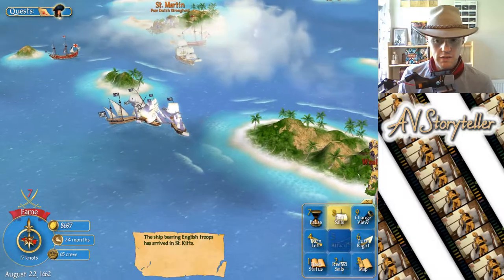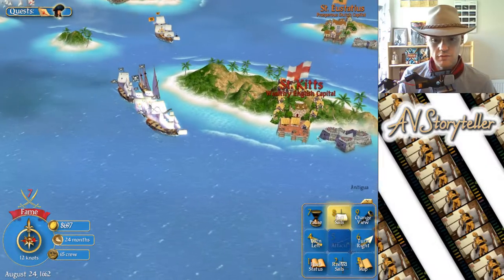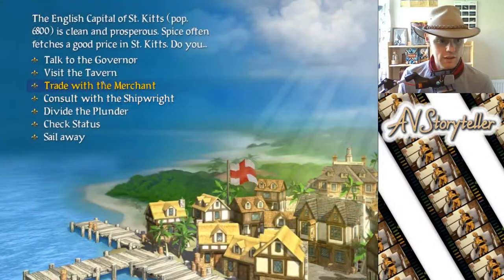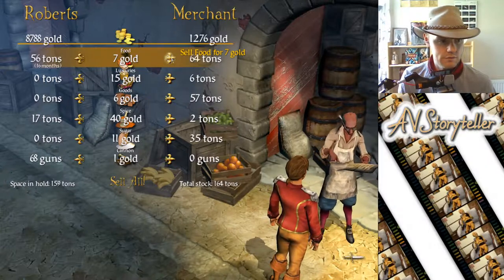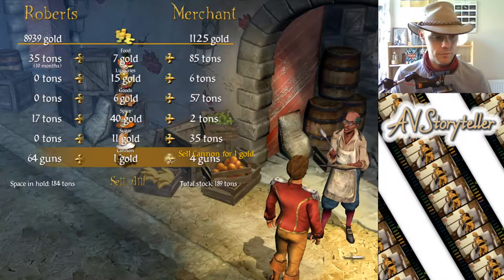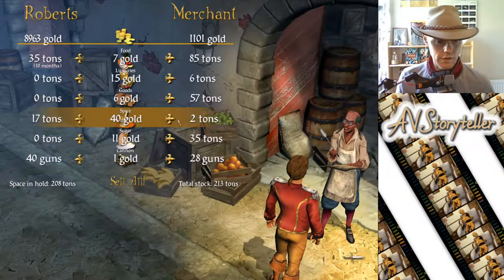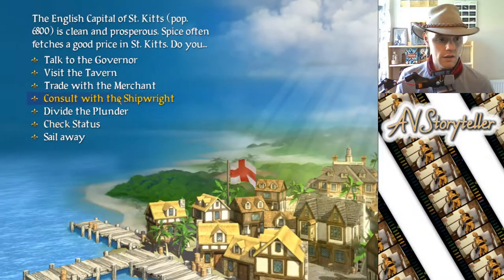They'll be happy with me. Ship Baron — English troops have arrived in St Kitts. Hope to get a promotion out of this. Let's go speak to the merchant first. At sea for 10 months — that's good. My brigantine — maximum of 20 guns, so we can sell some of them. And sell all the spices — 40 gold, that sounds good. And shipwright.